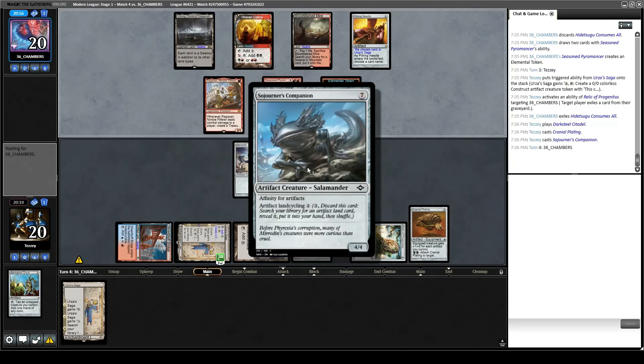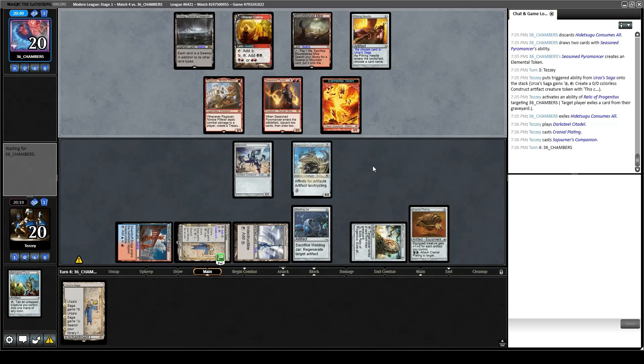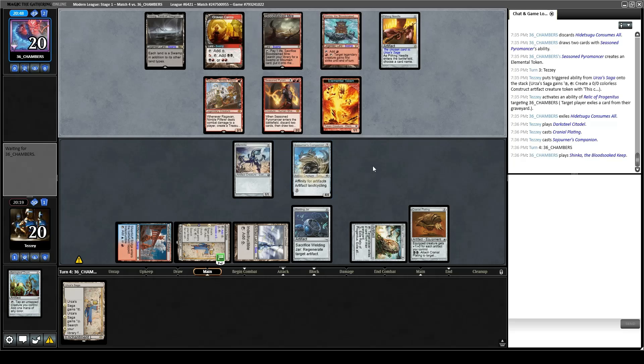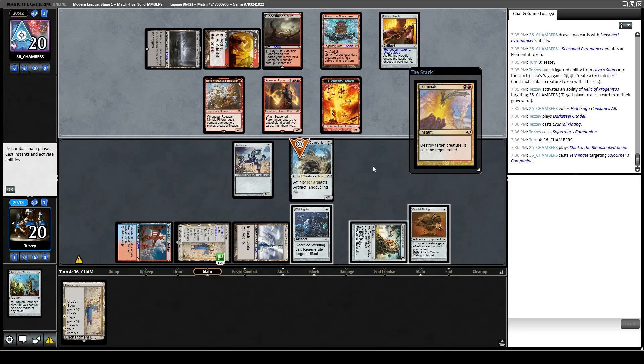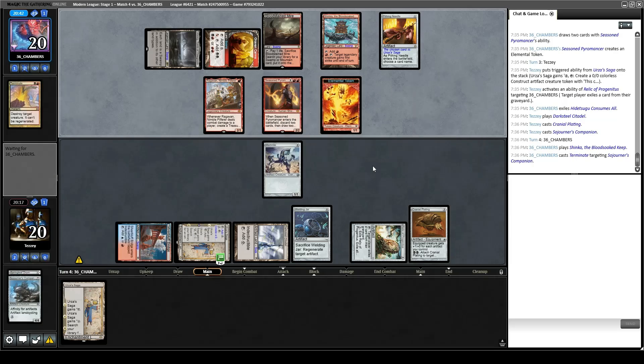I love how dumpy he looks — he has such a large mouth. It's so fun to play Mirror Enforcer in a competitive Modern deck, very satisfying. Opponent plays Terminate. We can't regenerate from that, so that's that.